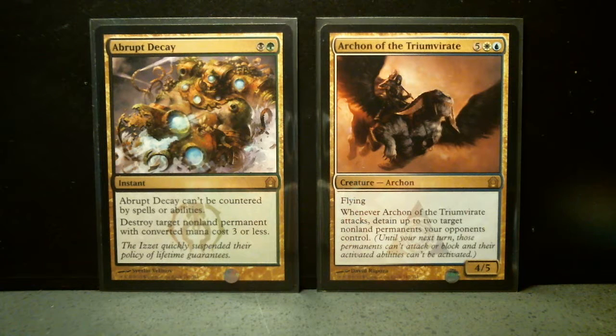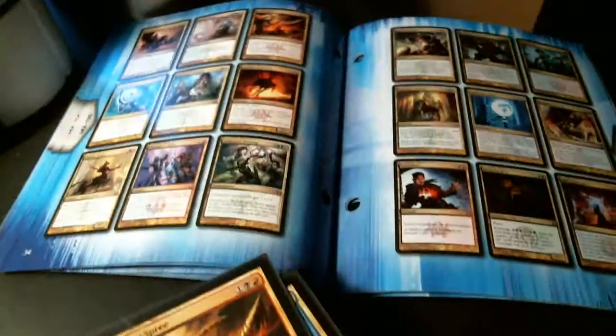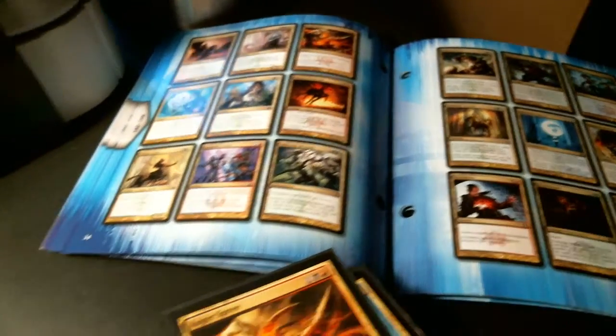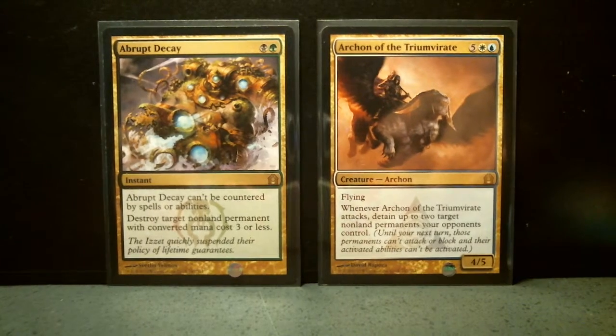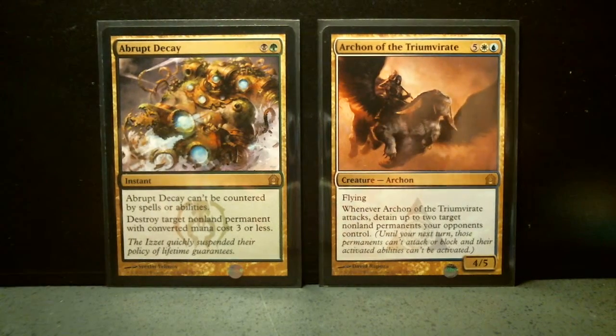I'm going to go through all the multicolored cards in Return to Ravnica that I have, one by one, in alphabetical order, the way they are shown on the beautiful book that comes with the Fab Pack. I'm missing something like 17 or 18 of these cards. It's a bucket load of cards to complete — I think there's like 80-something that are multicolored in the whole set of 249 cards. So I'm going to run through them pretty quickly, just mentioning the ones that I'm missing.